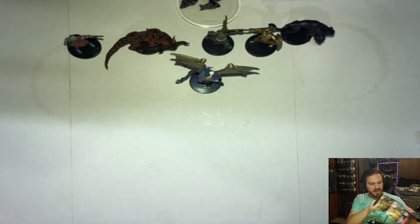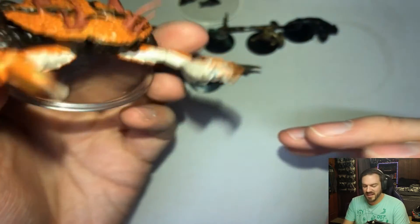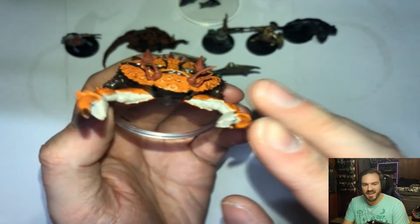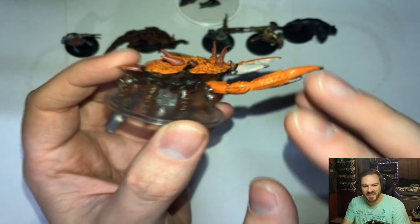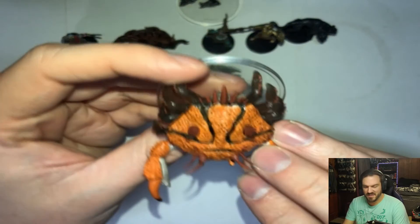Oh wow, and the final figure — it is a new one! It is Amethary of Thassa. It's basically just a giant crab, but I love it. Not a bad figure to end with. Really like the colors on it.